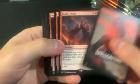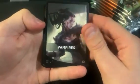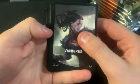Okay, so this is the final pack for the first row: spell slinging, spell casting — Double Vision is the rare. These red packs are somewhat underwhelming most of the time. I guess you got Muxus in one of the goblin variants, and Terror of the Peaks in one of the other variants for red, but a lot of the others are just so bad.